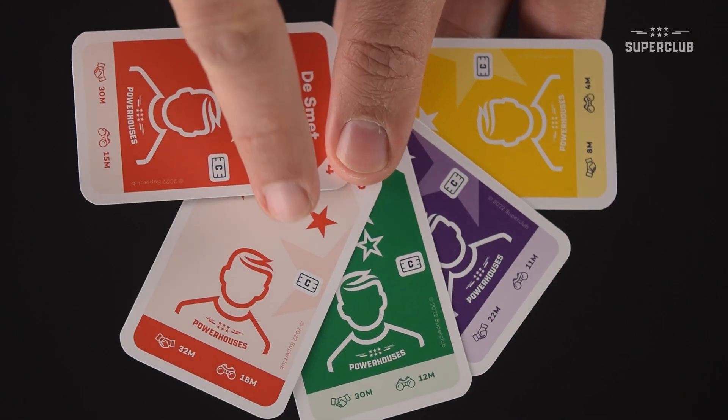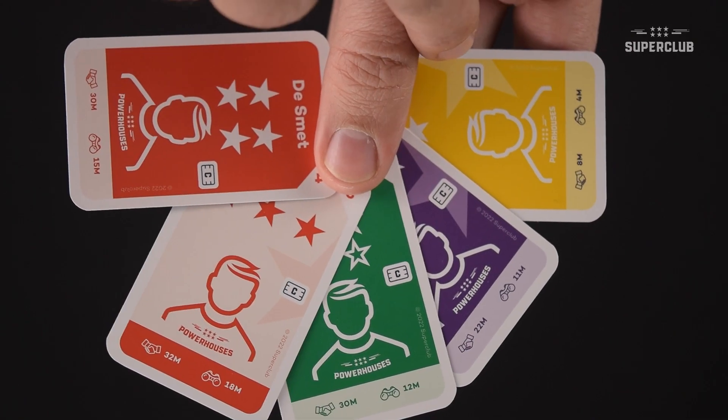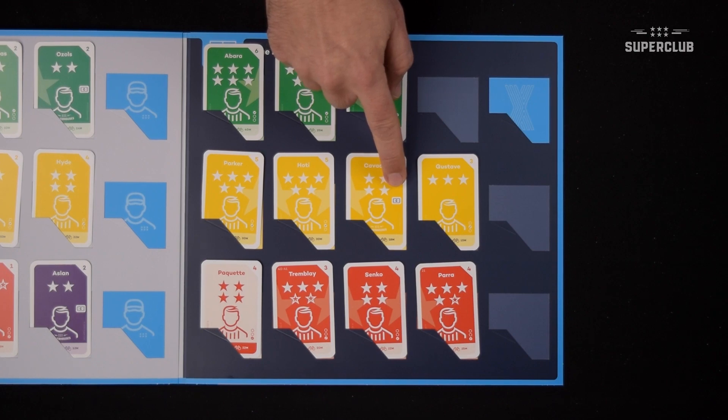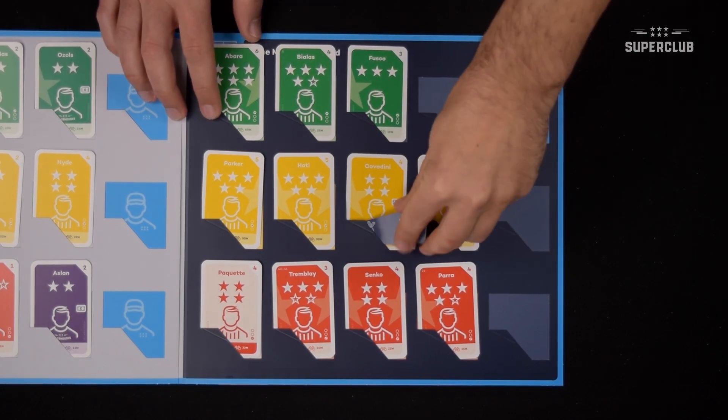The Leader Trait is a trait introduced by the Powerhouses expansion for the first time, and it is represented by the Captain symbol on some player cards. When playing with this mechanism, a player card must have this trait in order to get the full effect of the Captain Boost.